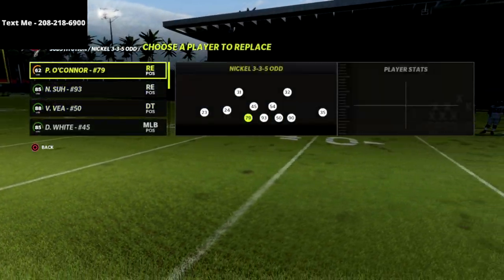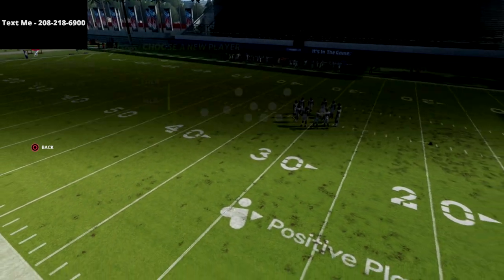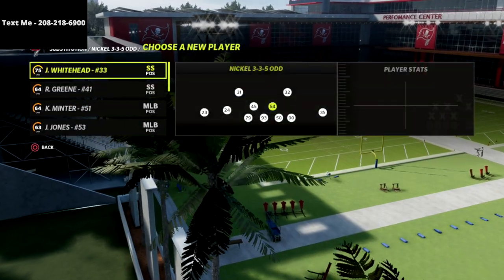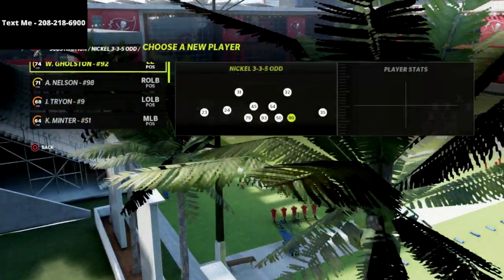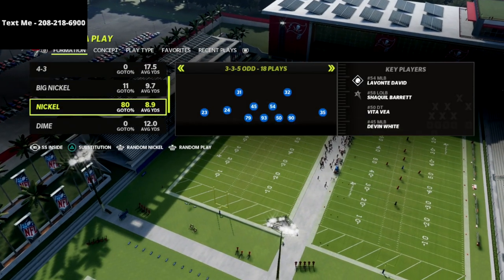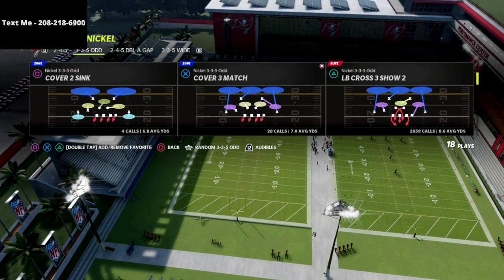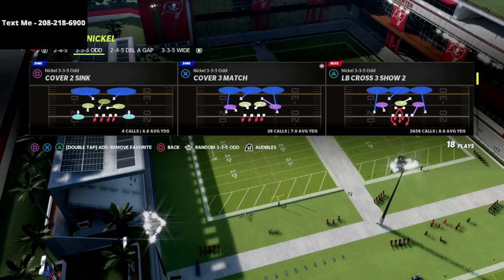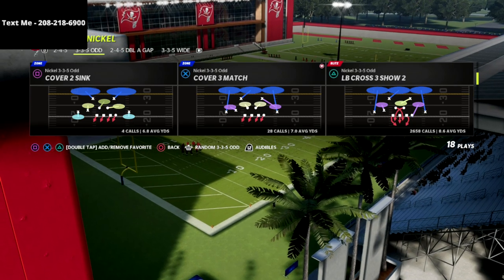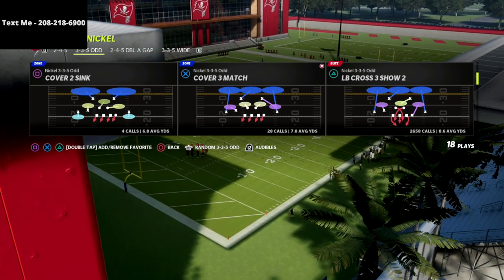In this video we are breaking down what I believe to be the best defense, or the best blitzing defense, in the entire game — and it is the Nickel 335 Odd. I think the Nickel 335 Odd is so effective in this year's game for so many different reasons: it's got great coverage, great pressure, and the alignment of the defense is actually very advantageous.